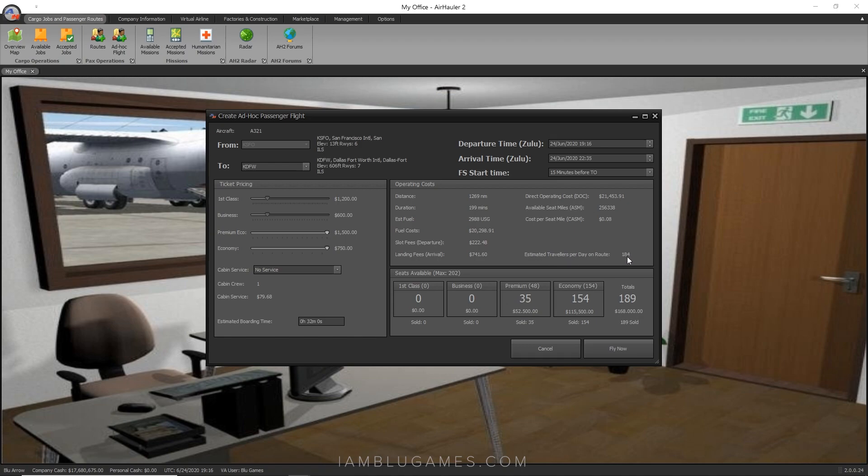The issue is right here — estimated travelers per day on this route is 184. I have 202 seats, and I'm already pulling more travelers than expected on the first flight. But if I have my AI flying this route, they're only going to be able to do it one time. I want a passenger schedule that can run around the clock from morning to night, so I need a lot more travelers willing to take this route throughout the day. This does not work out for me, so I'll hit cancel.